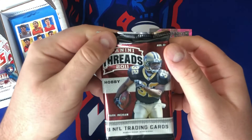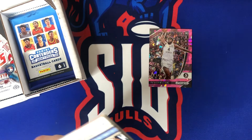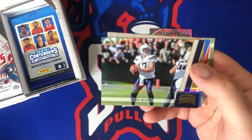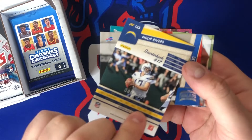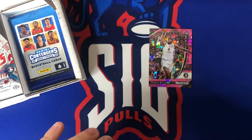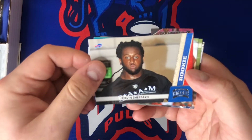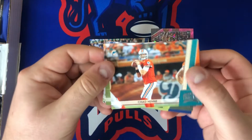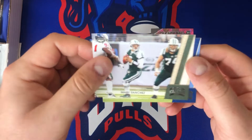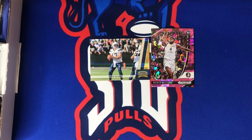Some throwback packs in here as well — 2011 Panini Threads football. We got Mario Manningham, Andre Johnson — he's a stud back in the day — Philip Rivers. Wait, why does that look extra shiny? Because it's numbered — 80 out of 100, Philip Rivers. Do you guys think Philip Rivers is a Hall of Fame quarterback? Let me know. Kelvin Shepherd rookie card, Chad Henne, Josh Cribbs for the Cleveland Browns — the ultimate return man — Mark Sanchez known for the butt fumble, and Chris Johnson, absolute stud back in the day.